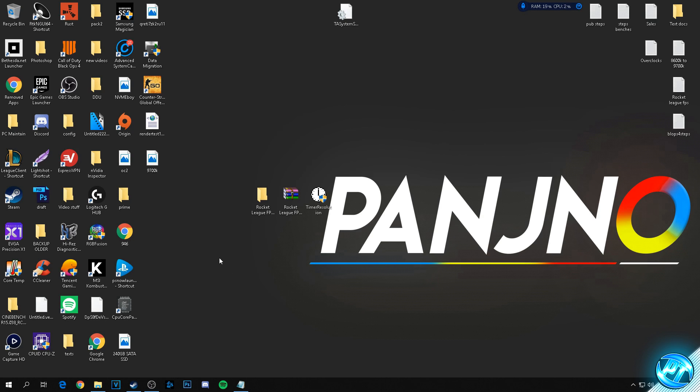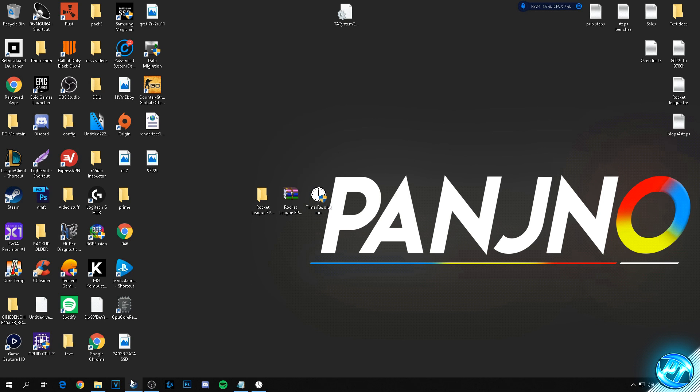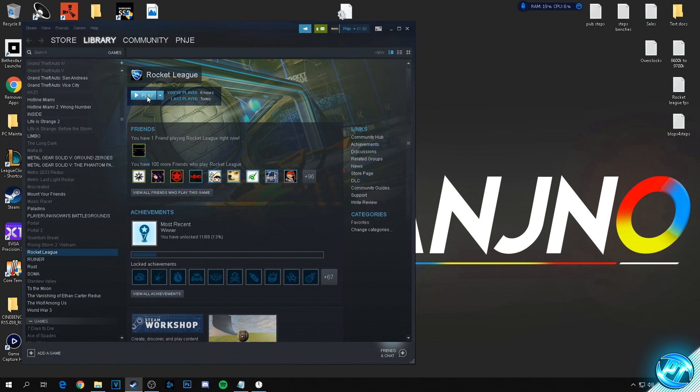All that's left is to boot Timer Resolution, select Maximum, minimize the program, navigate into Steam, go to Rocket League, and hit Play.